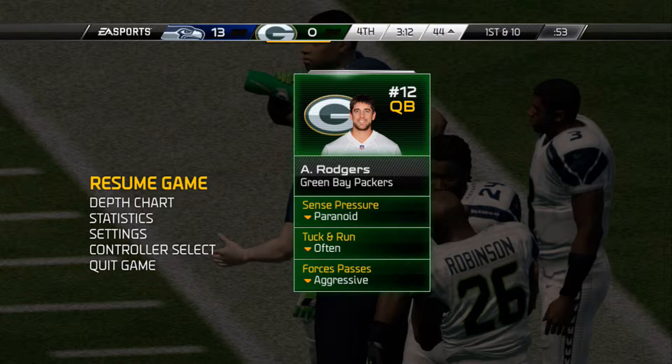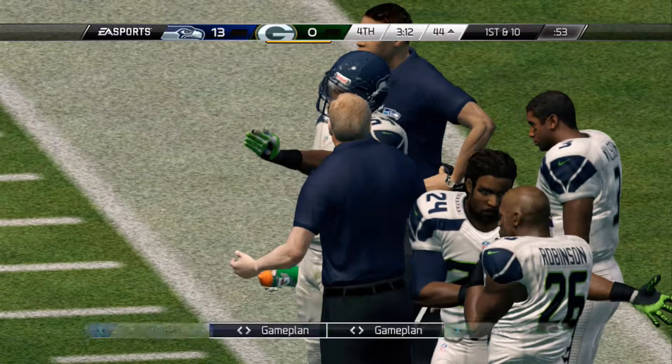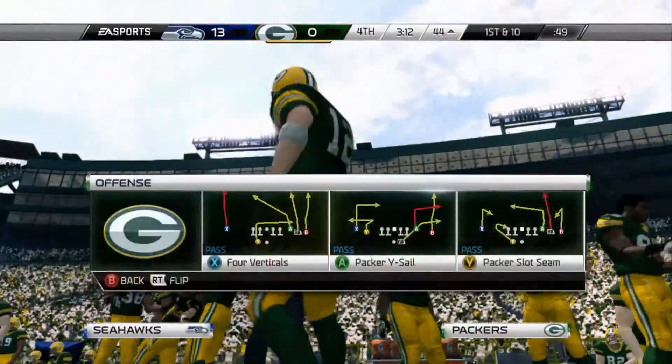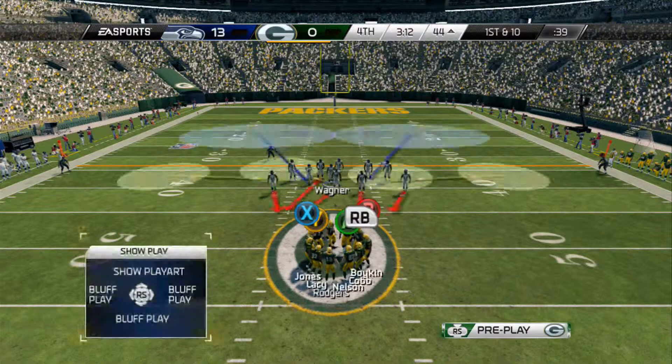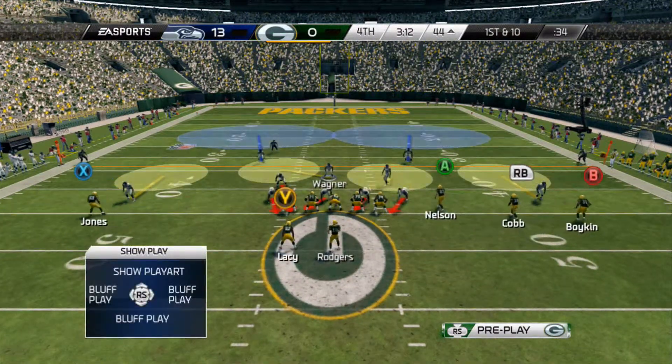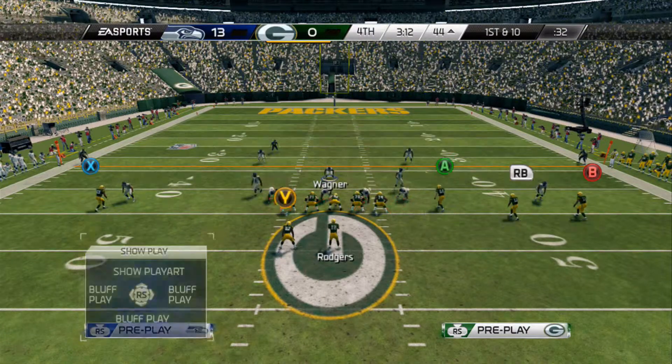I'm going to unpause it because I am in the demo, so we'll go ahead and unpause it. Will 2 Fire is the play you guys want. We're going to go ahead and put our defense in a passing thing. First thing I want you guys to do is you're going to baseline. The next thing you're going to do is you're going to spread your linebackers, spread your D-line.